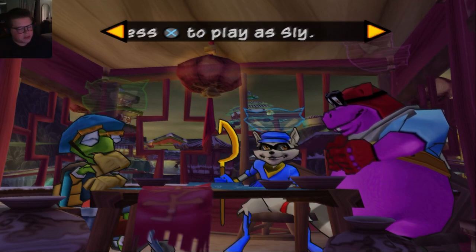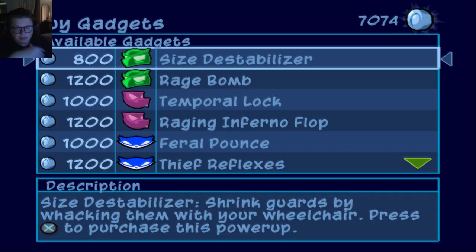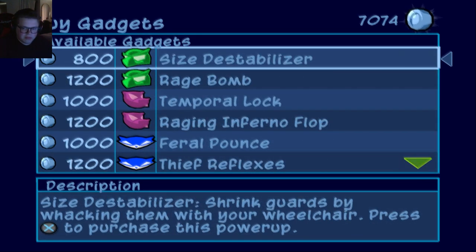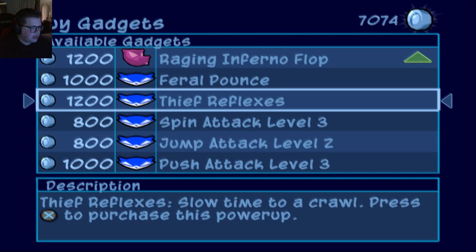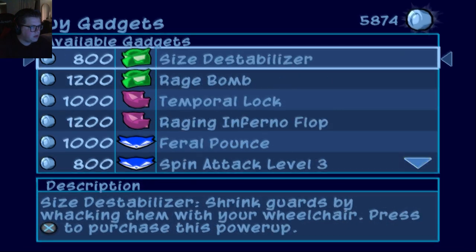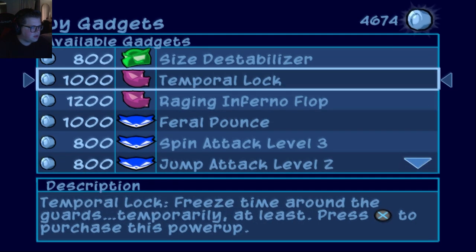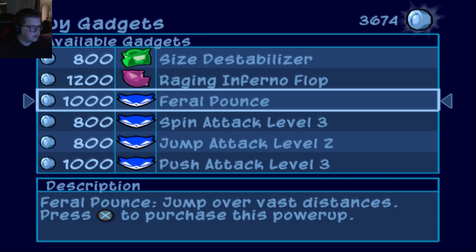Hey, how's it going everyone? We're playing some more Sly 3. Like usual, in between episodes I did a little bit of farming - I couldn't record - so I just ran around and stole a bunch of stuff. I've got 7,000 gold here so we can buy probably most of these moves, not all of them. We'll have to pick wisely. I definitely think Slow Time to Crawl could be cool, probably the Rage Bomb would be cool. Temporal Lock - let's buy that. Girl Pounds - let's buy that.